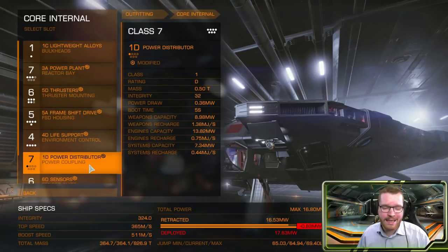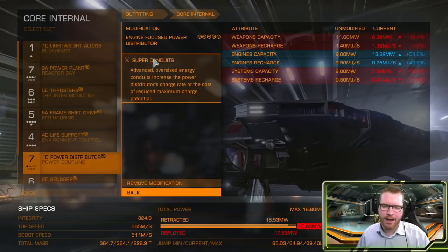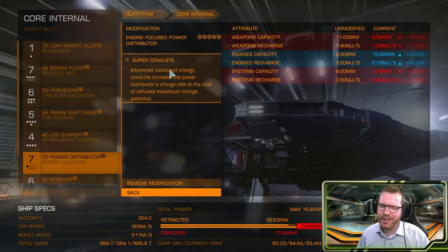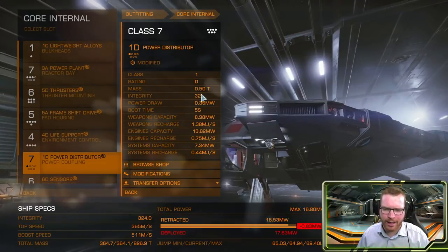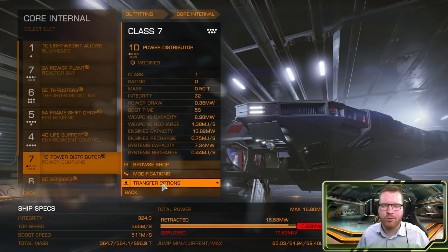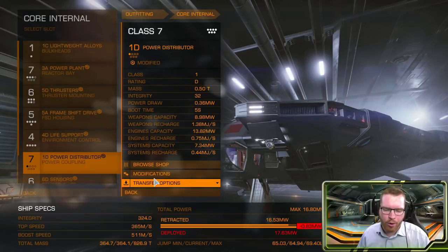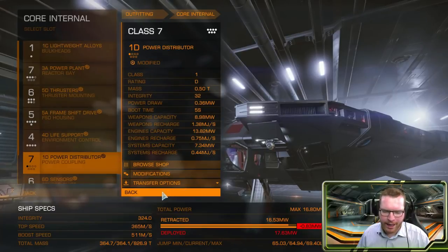Power distributor: 1D with engine focused and super conduit. This means we can boost — we can boost on a 1D. Super conduit is not really necessary; you can go stripped down if you want to increase your range a little bit. But this thing is so light anyway, about half a ton, that you don't really gain a lot. So I figured having that extra recharge so you could boost more often was more useful than that tiny increase in jump range.